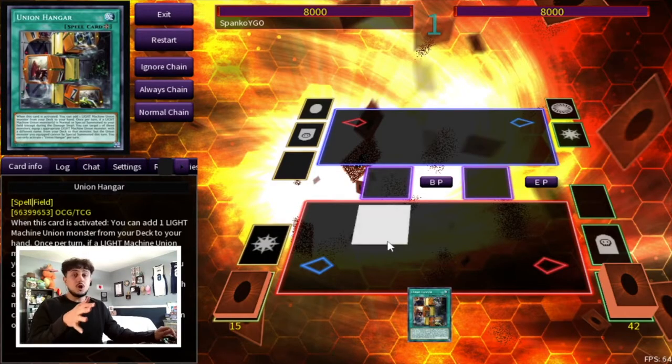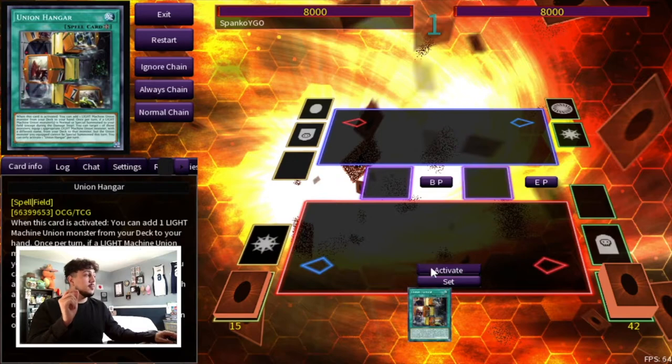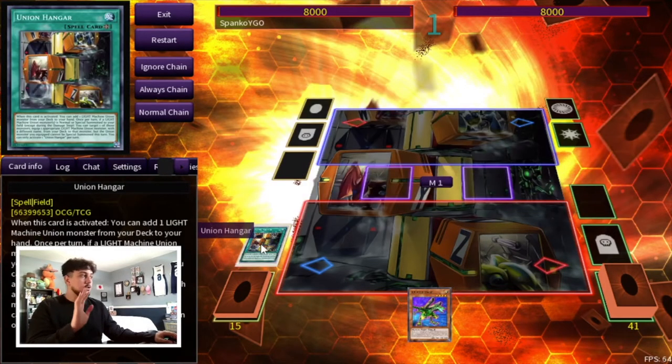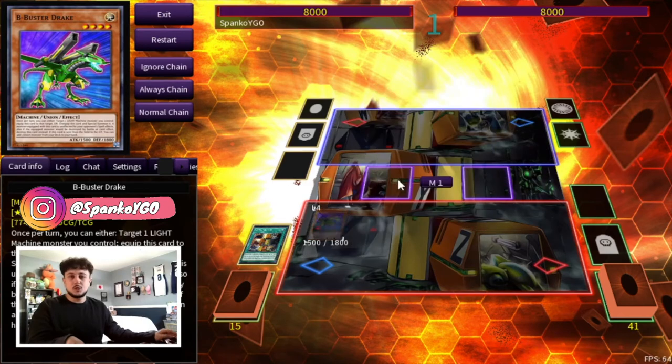So for the first combo, there are actually two ways to do this exact same combo and I'll explain both of them. This is just a one-card combo with just Union Hanger. Keep that in mind. You're going to add a Union Monster — you're going to add the B here. So this is just one card, Union Hanger. You could also technically open Terraforming because Terraforming also gets you to Union Hanger, and then you're going to Normal Summon your B. This is a very simplistic combo. If you've ever played ABC, you should probably know this.